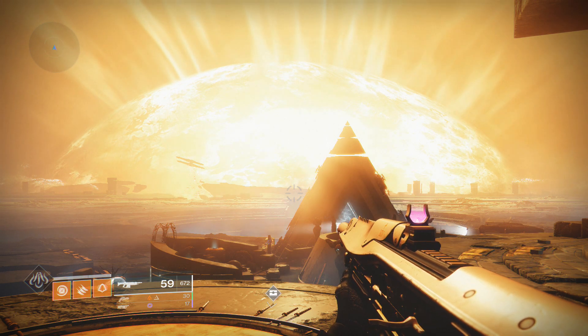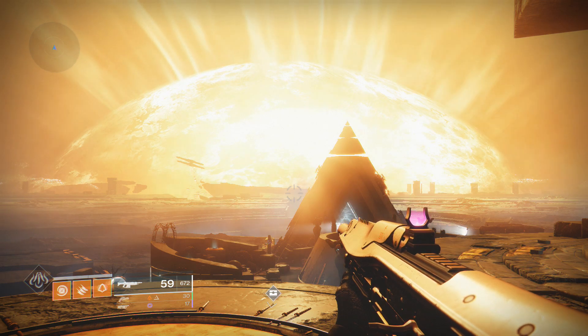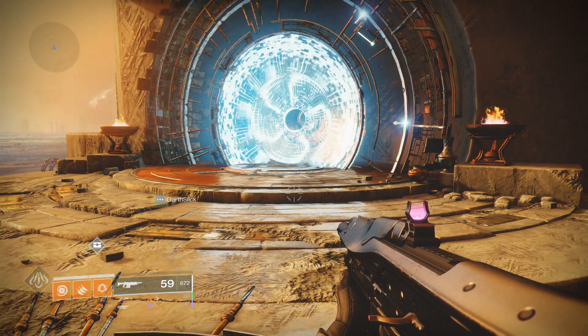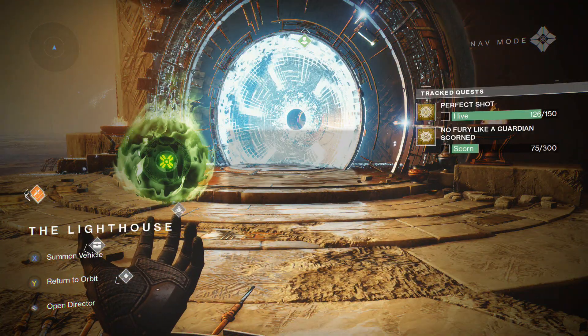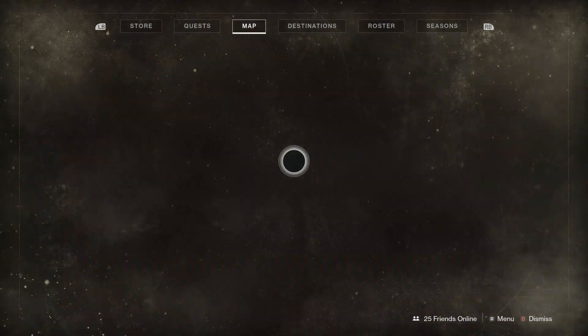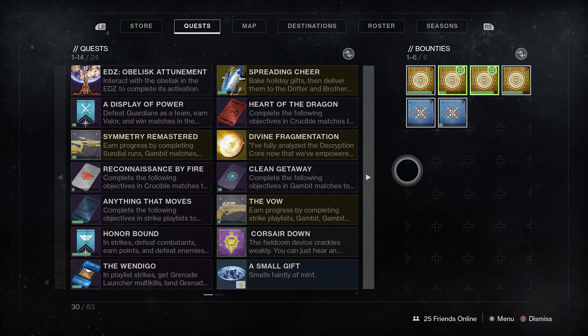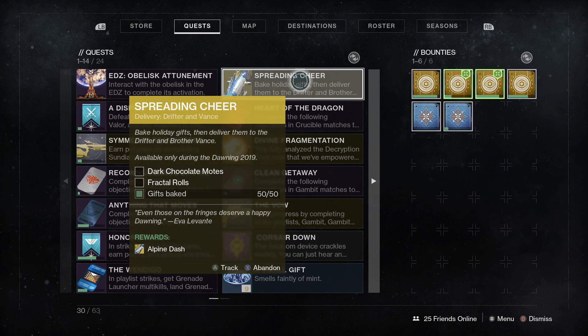Hello again, ladies and gentlemen — we are back with more Destiny 2 Season 9, Season of Dawn, which is already well in progress. In this video I'm going to the quest category to show you guys how to get the Alpine Dash Exotic Sparrow for the 2019 Dawning. If you baked 50 goods from last year's Dawning, you are automatically credited with one-third of the quest steps done. What you'll need now is dark chocolate boats and a new 2019 recipe called fractal rolls.